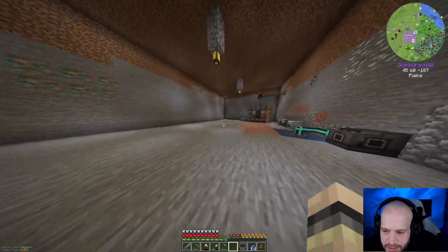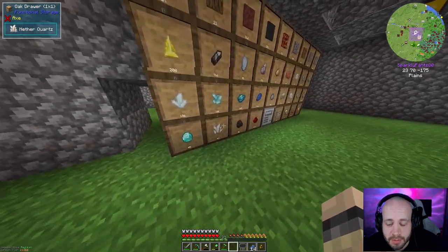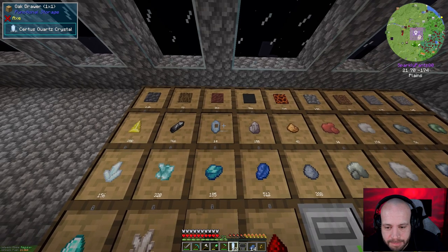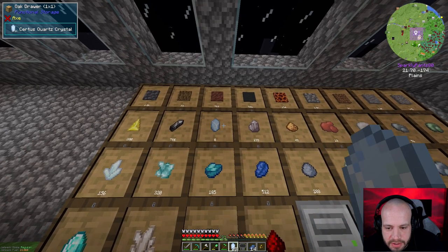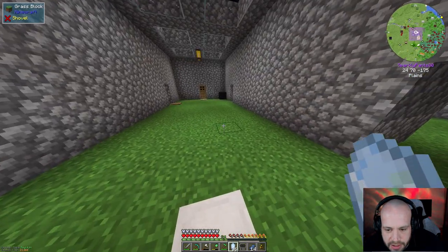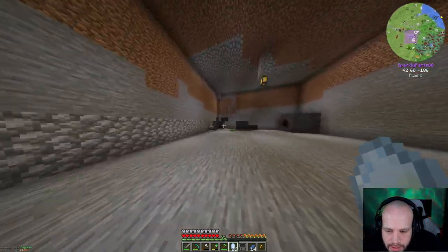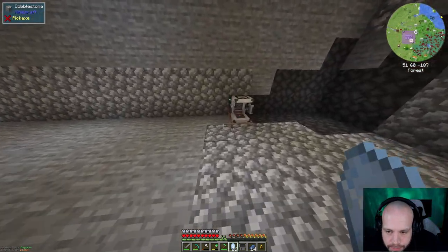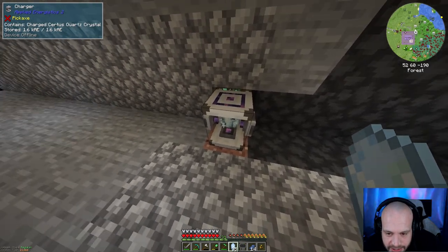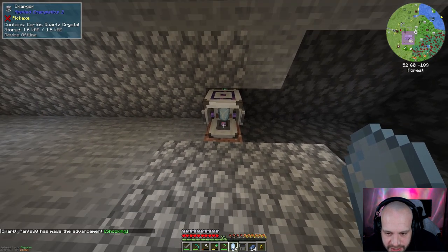Now I need to go and get the basic building material of everything to do with Applied Logistics, which is certus quartz. I'm gonna get some of these now. You could find certus quartz ore - that's locked which is good. Now when you put it in here it charges almost instantly, sometimes takes a few seconds, and turns into charged certus quartz - see this one's taking longer.